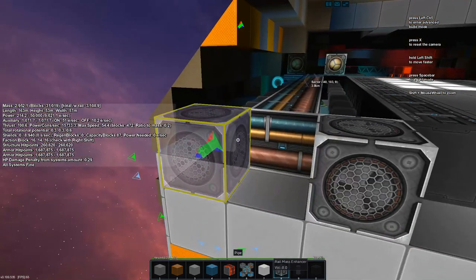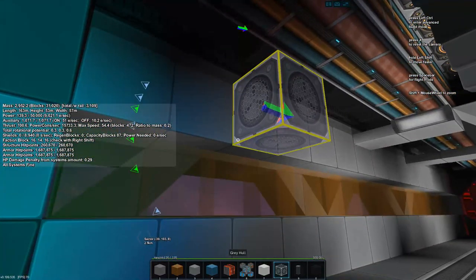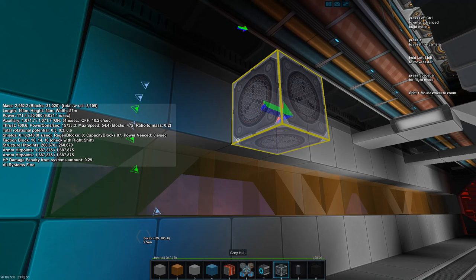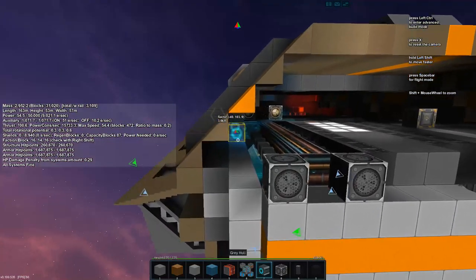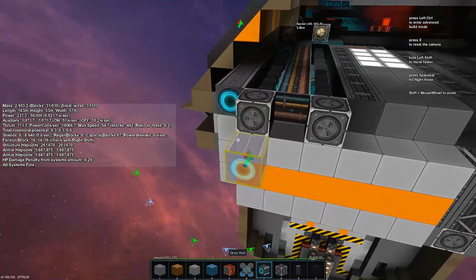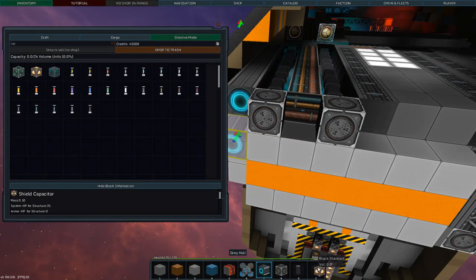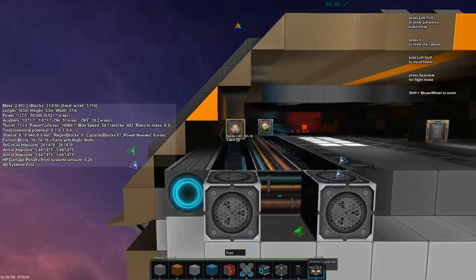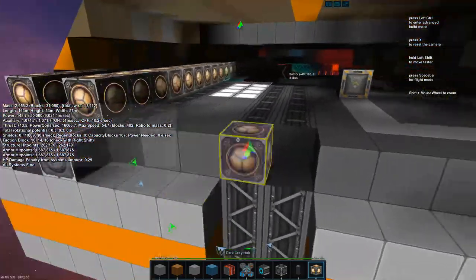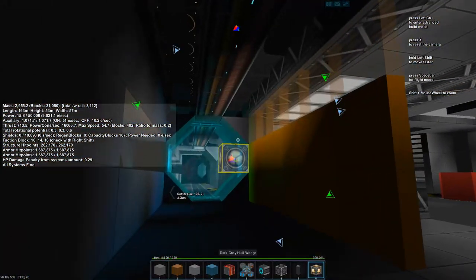We'll put our mass enhancers to cap off the pipes. I've got thrusters so let's do thrusters. We're basically just copying this hallway over to this side just so it's consistent throughout the ship. And then we have shield caps so let's grab our shield caps — they run along the top. This part is pretty much done; I'm happy with this. We need a light in here though.